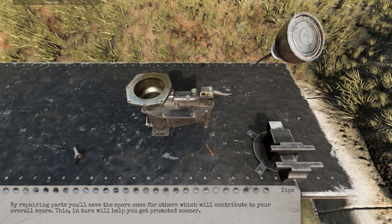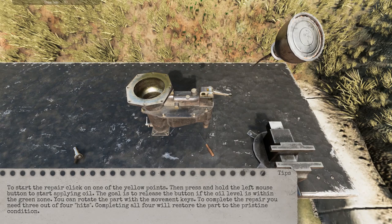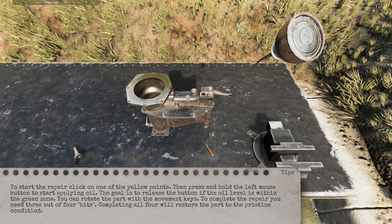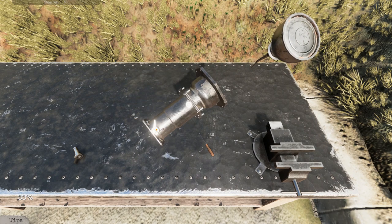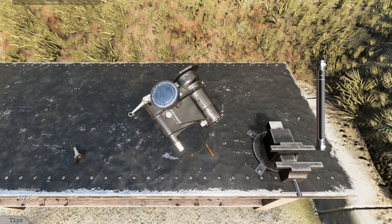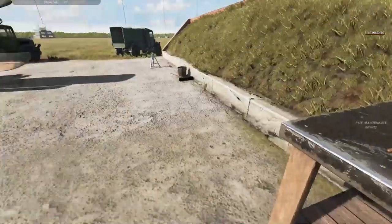By repairing parts you'll save the spare ones for others, which will contribute to your overall score — this in turn will get you promoted sooner. Start the repair by clicking on one of the yellow points, then press and hold the left mouse button to start applying oil. The goal is to release the button when the oil level is within the green zone. To complete the repair you need three out of the four hits — completing all four restores the part to pristine condition. It gets harder as you go on. We didn't get that one to pristine, but we did restore it.